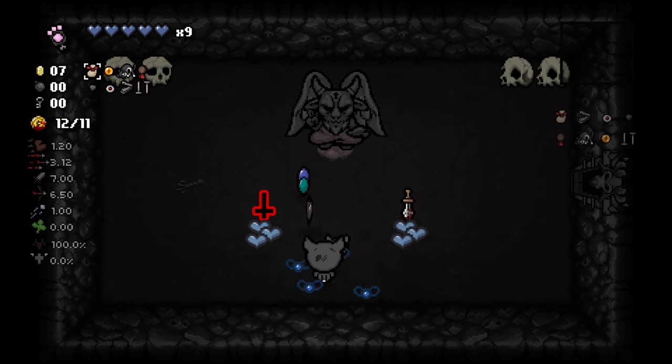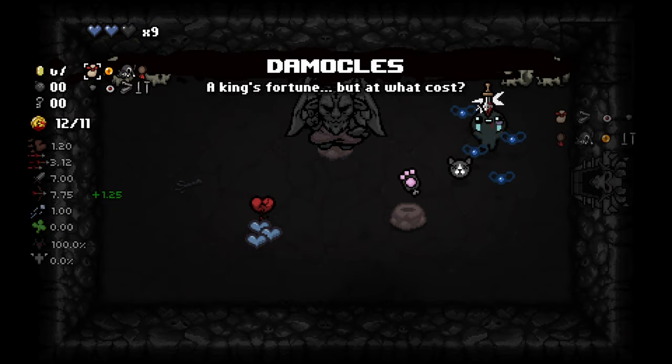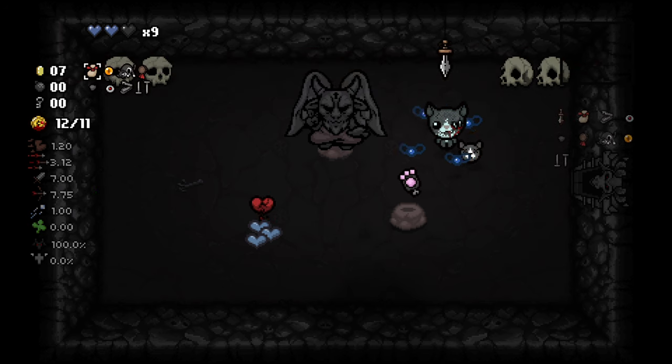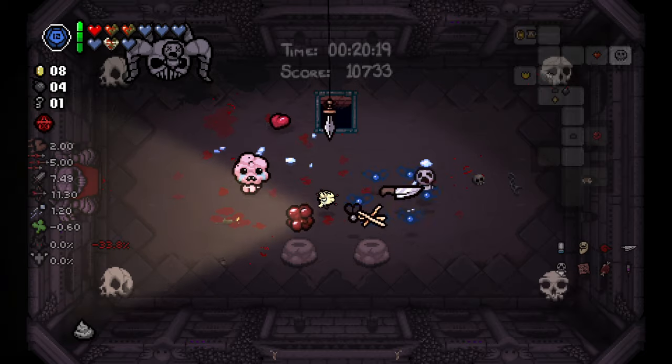And finally at number 5 we have Damocles. All it does is double pedestals. The catch of course is that after you get hit, there will always be a tiny chance that the sword falls instantly killing you. The way to use this item is basically just to start speedrunning once you get it.